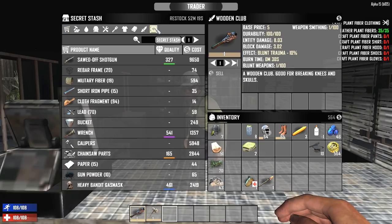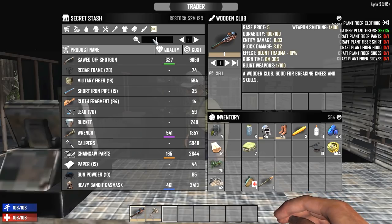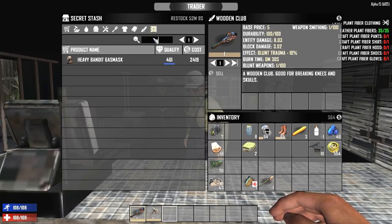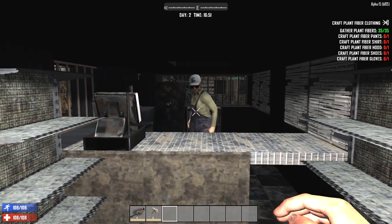The last vending machine is something that doesn't show up until you are basically worthy. It's a player-owned vending machine that you can buy from these guys. I'm not far enough into the game to actually see them yet, but what you'll see is this safe right here — it's called the secret stash area. As you level up and progress through the game, more and more items will appear here and give you the option to buy some really cool items, though of course they'll cost a whole lot.